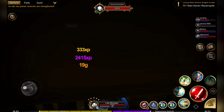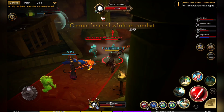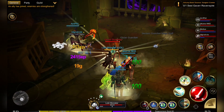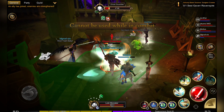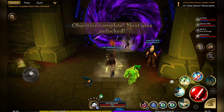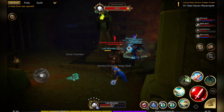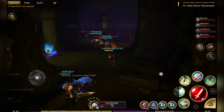This guy decided to spend the entire instance attempting to jump over the gate, not helping any of his teammates. In the meantime, we'd just about cleared the entire dungeon. Even when we only had two mobs left, he went over to attempt the jump again. The gate is open now and he's still attempting his jump — very badly at that. If he had just helped, we would have been through faster.